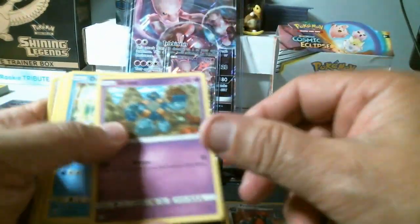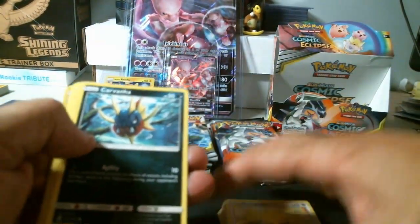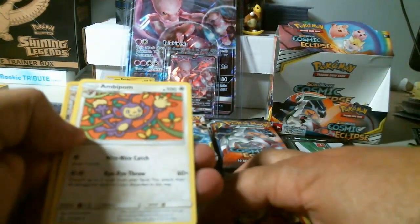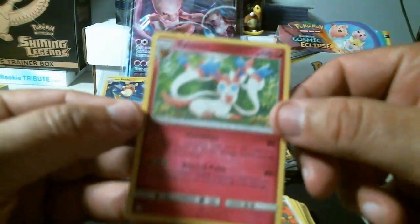The old card trick in the Sun and Moon series! Golett, Dusclops, Helioptile, Carvanha, Tepig, energy, Probopass, Togedemaru, Ambipom — uncommon reverse holo Ambipom and a rare non-holo Sylveon. 36 packs — you get a ton of hits. Nice series cards here.